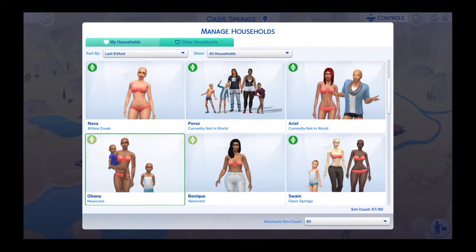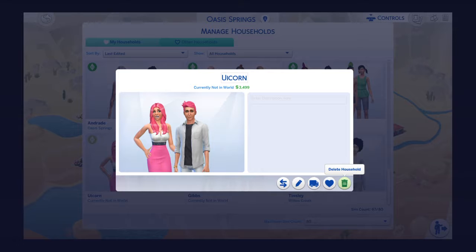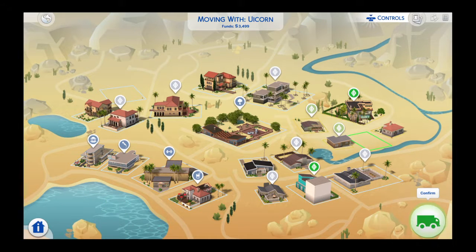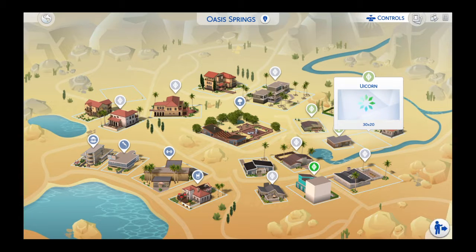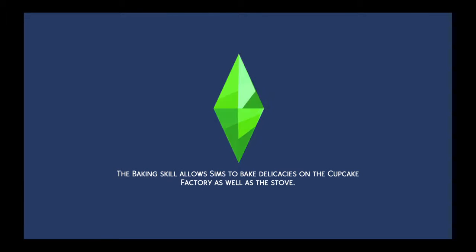Now you're gonna back out and actually move that household into a lot. We're gonna pick this empty lot here. You see they have three thousand dollars — that's gonna cost five thousand, so remaining funds are one thousand nine hundred ninety-nine after purchasing the empty lot. Making sure you do not press play on this unplayed household.